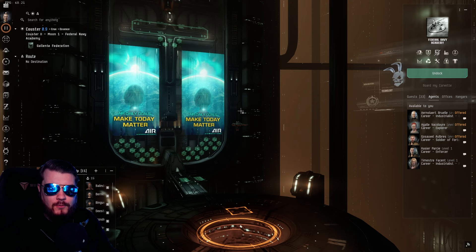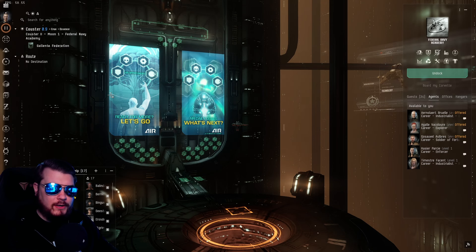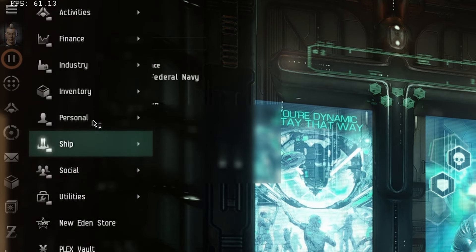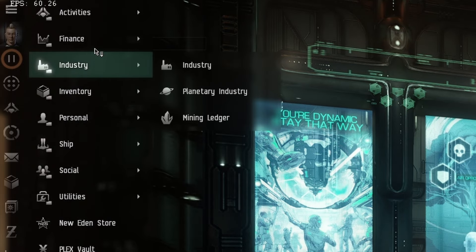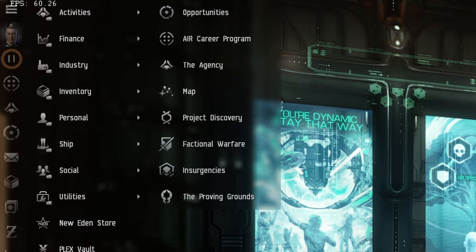Once you're out of the tutorial, take some time and go through your UI. Understand what each of these buttons leads to, what your shortcuts are, and how to navigate your neocom. This is the neocom — there are even more options here. Go through them all and get a basic understanding of what they do.